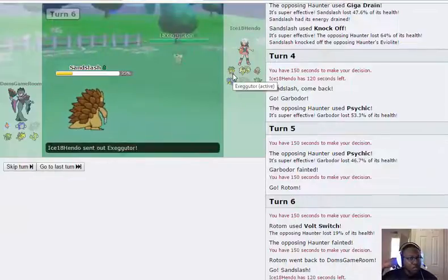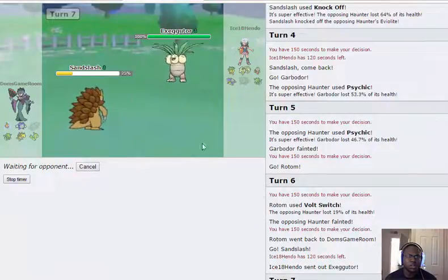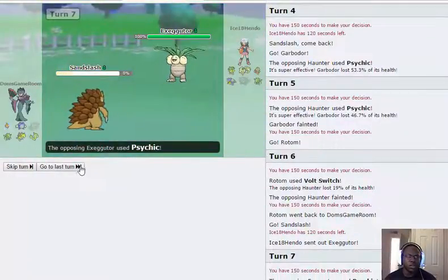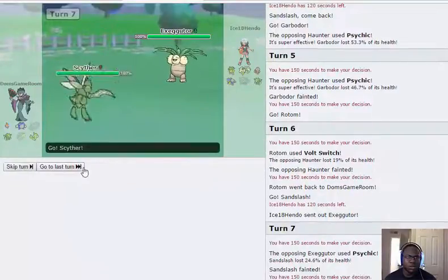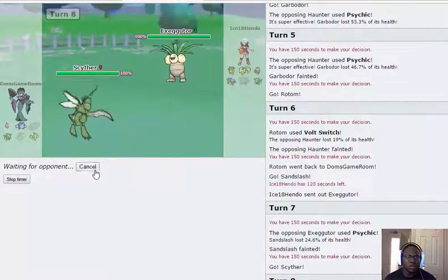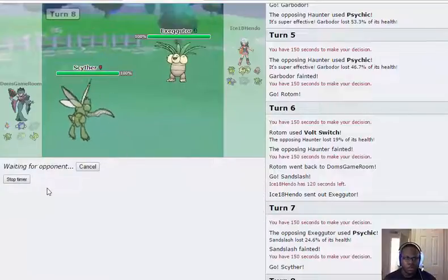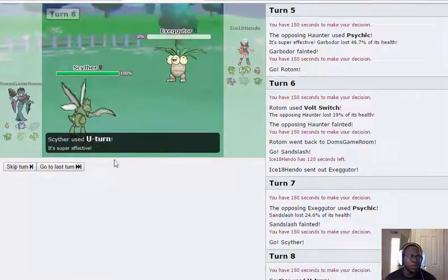He goes Exeggutor, which is nice. I'll get rocks up in case Leaf Storm misses. He probably goes Giga Drain — that's the most common grass type move. He goes for Psychic so I'm going into Scyther. I can start Air Slashing but I'll U-turn just in case — I don't want to pull the trigger and be stuck where Lapras comes out and lives, because I can't beat Lapras one on one.